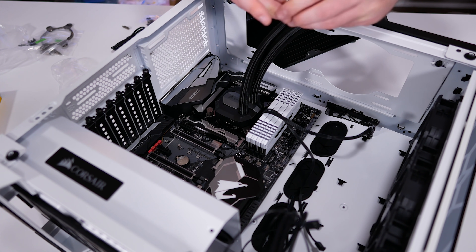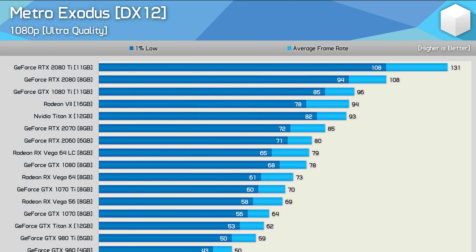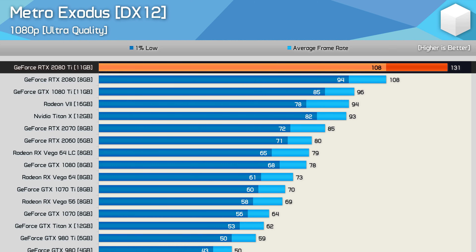I think that's about everything you need to know. Let's jump into the results. Since we have 36 different GPUs here, I've created a scrolling graph, so let's start at the top and then work our way down. The RTX 2080 Ti had no issues keeping things above 100 FPS. And while 131 FPS at 1080p isn't amazing for this extreme high-end GPU, it's better than what we've seen in titles such as Assassin's Creed Odyssey, Just Cause 4, Hitman 2, and Kingdom Come Deliverance.